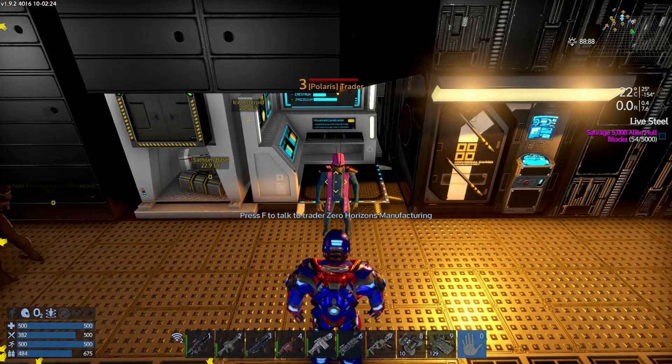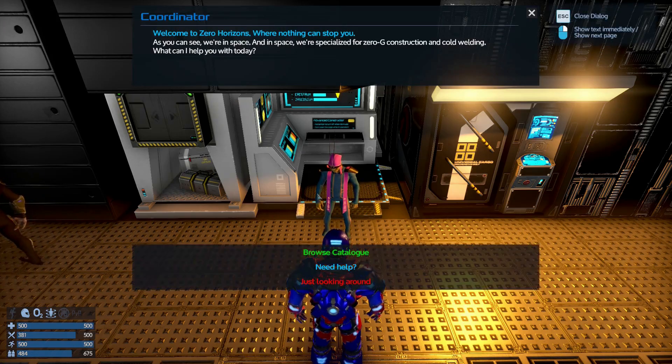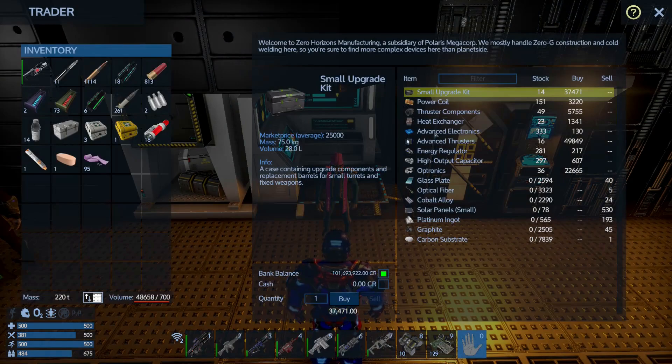This is the guy that you're going to have to unlock. You need a mission to unlock this guy. Once you actually have him unlocked, you just talk to him, browse his catalogue, and there you go.